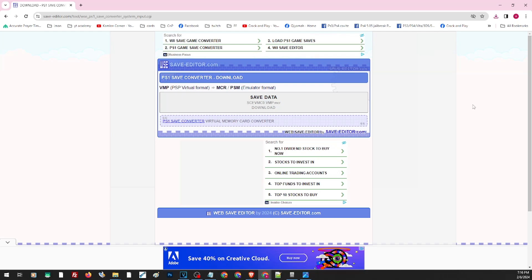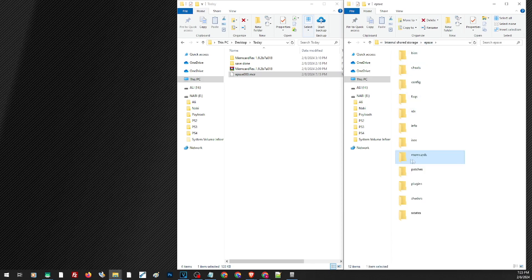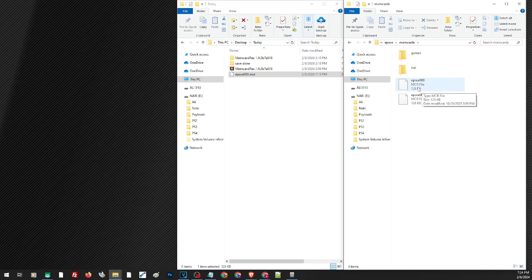Now let's load this on our Android phone. For ePSXe to recognize the file, we need to rename it: use '000' for slot one and '001' for slot two. Since we're using slot one, name it '000'. Place the file in the ePSXe save directory, found under Memory Cards inside the ePSXe folder. Keep a backup copy before overwriting, then place the converted file in that directory and load the game.